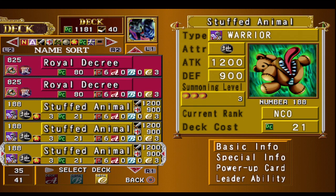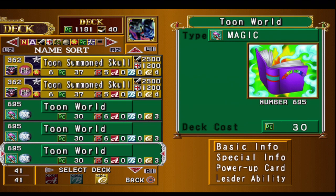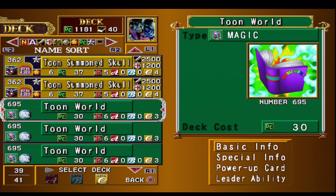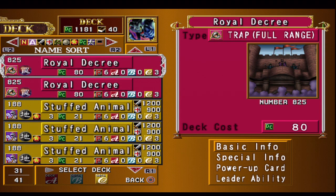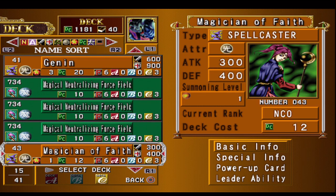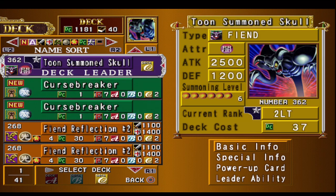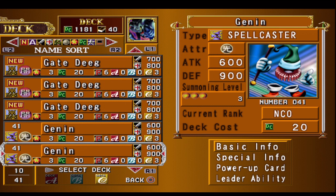Three Royal Decreases cancel out all traps. Three Stuffed Animals, three Toon Summoned Skulls, three Toon Worlds. That's the deck right there. As you guys can see, all these monsters — with the exception of Gate Dig, Magician of Faith, and Fiend Flexion number two — pretty much half of them are powered up by the Toon field.